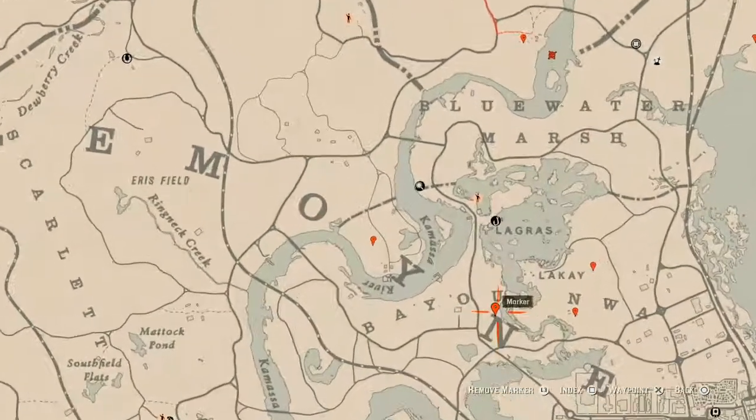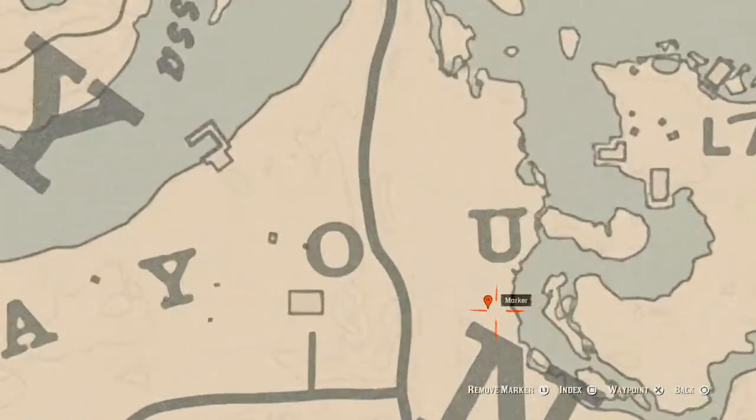The next marker is right under the 'U' in Bayou. At this location you will get a bird egg — it's in the tree, so shoot it down with a varmint rifle or a bow using a small game arrow. This bird egg is a heron egg — H-E-R-O-N.